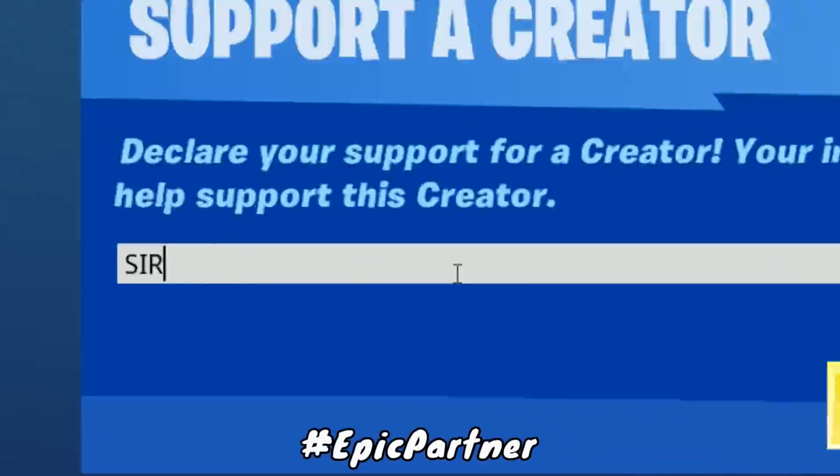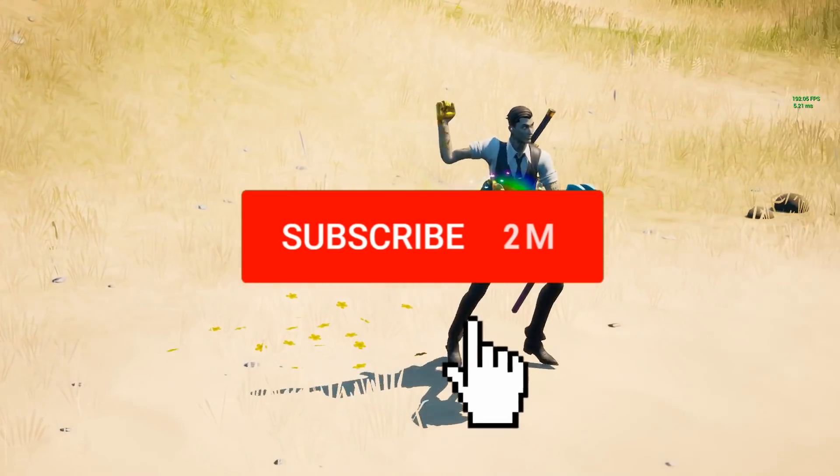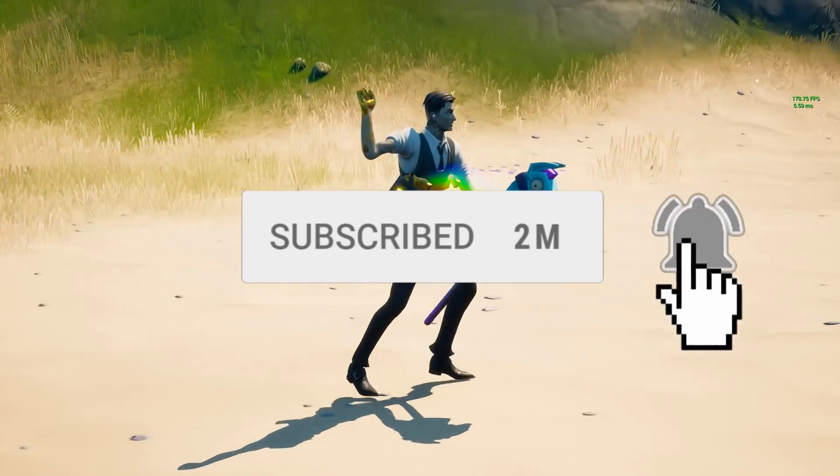On top of that, be sure to use code SIRS in the item shop. And while you're at it, click subscribe and turn on notifications because it only takes a second.